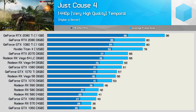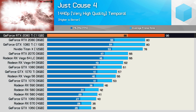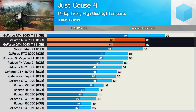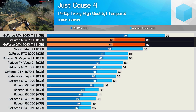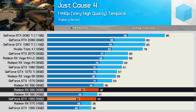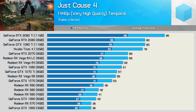For those playing at 1440p, you will require an RTX 2080 Ti to maintain over 60fps at all times, while the 2080 and 1080 Ti are only good for around 50fps for the 1% low result. And yeah, you can't help but laugh at these figures. Lower-end models such as the GTX 1060 and RX 580 are basically a write-off here.